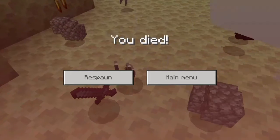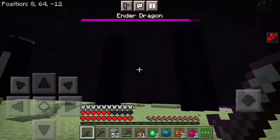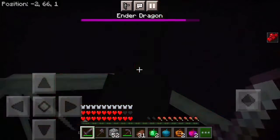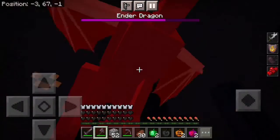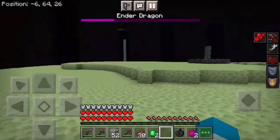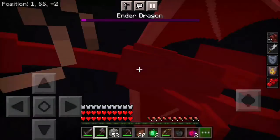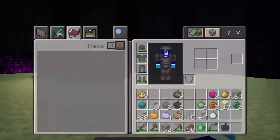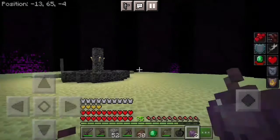It turns out that I died from fall damage escaping from the dragon. I think my character has some traumas — I didn't even realize the crystals were gone, and when I did, I started attacking the dragon. It turns out I didn't think to eat some apples in my inventory, like the shulker apple, which could have helped me levitate.